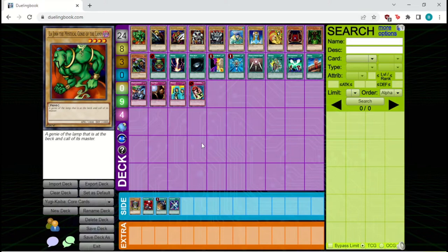First up, we have the level 4 beaters in the form of La Jin, Neo, and Battle Ox. These are the level 4 monsters in the format with the highest amount of attack, and you'll find them pretty much in every aggro deck at three copies. There are some aggro decks that go for a more tribal strategy and play other monsters instead, but in general these are the ones you'll encounter.